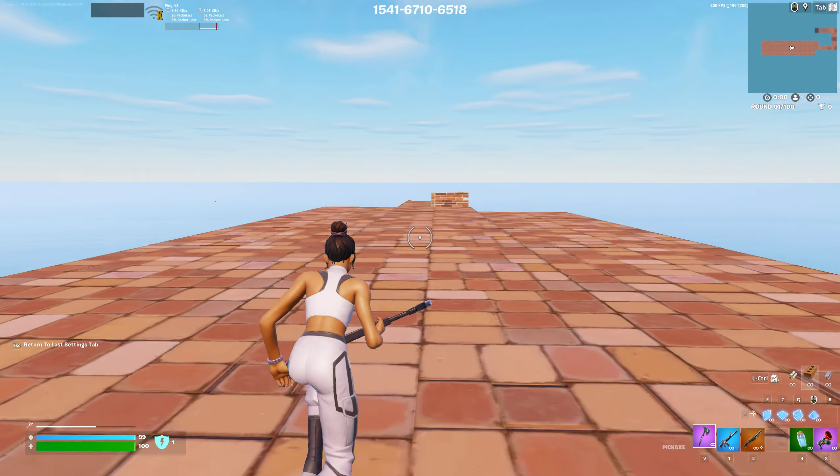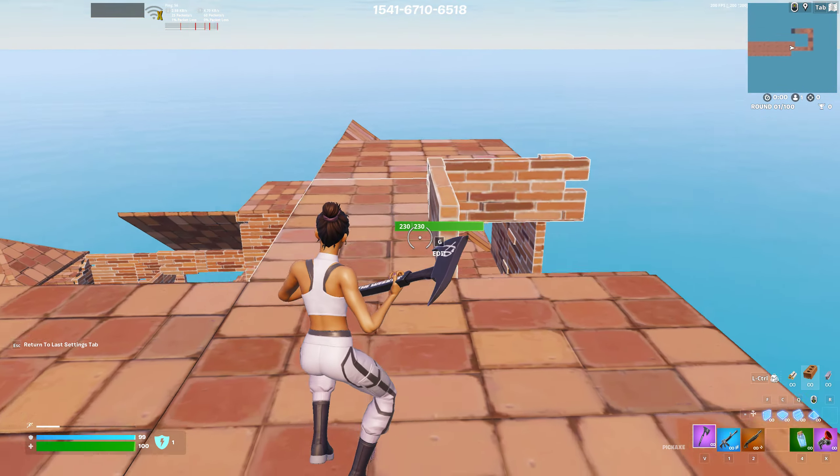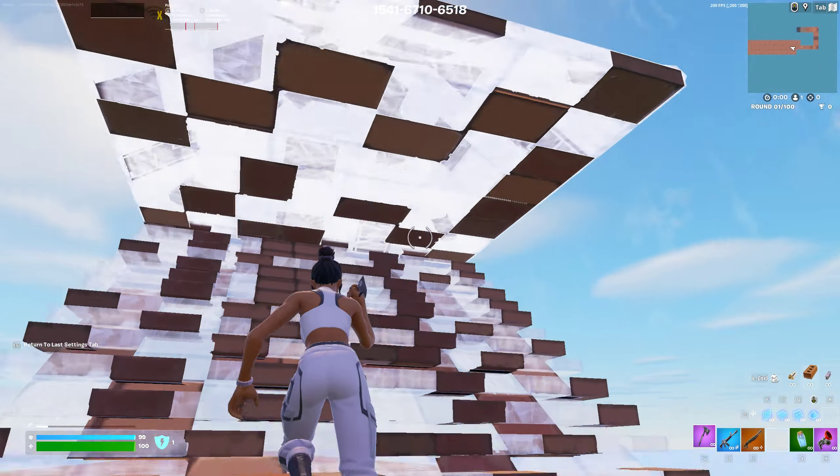Apply and test. Sprint. I'm pretty sure it's only sprinting and sliding. I'm not sure why Fortnite decided to do that. I don't see no difference when building or editing.